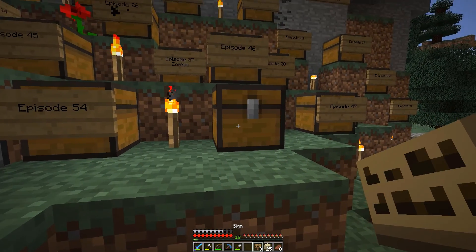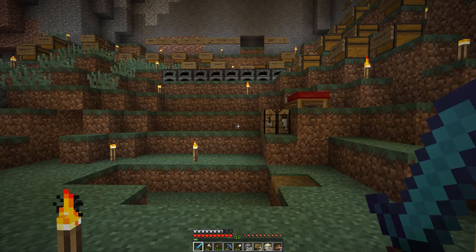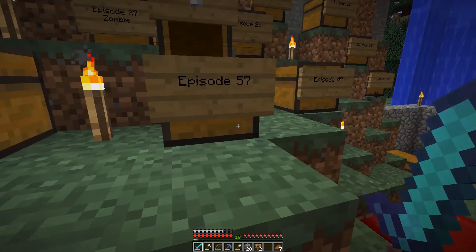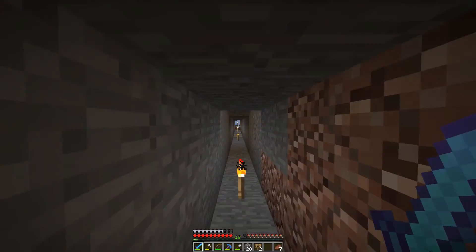Let's go over here — we have here episode 57. And get the ghast tear in there. Great. I think we have a few more things we want done. That we are doing for the museum — and it is sandstone slabs and sandstone stairs. So let's create those, store them for the museum, and then have a look at the bridge, because I have done some work on it.